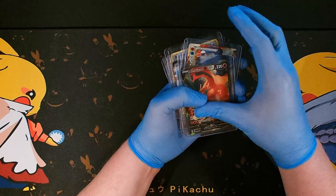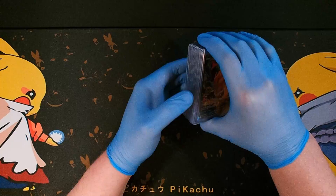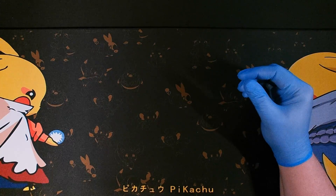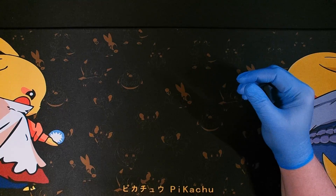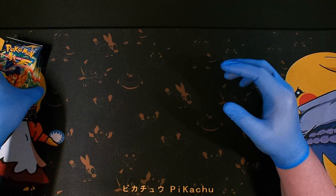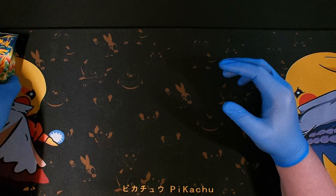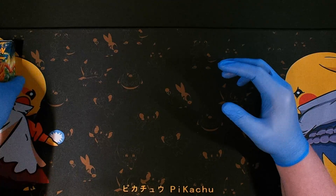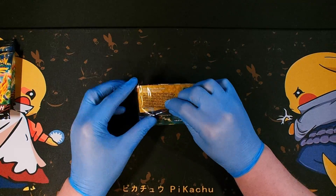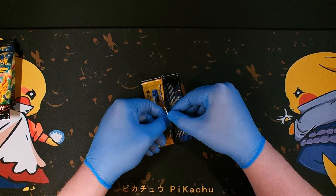It's going to take probably two and a half months until we get them back. Also today we're opening up two Elite Trainer boxes of Crown Zenith. We have 20 packs to open, so we're hoping to get something good. Let's go ahead and start and see what we get.